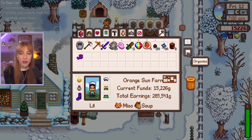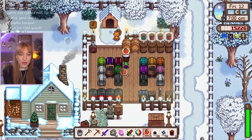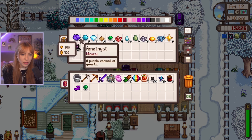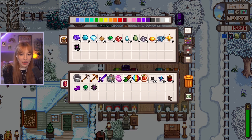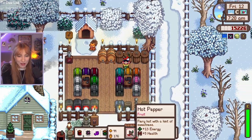Do we have any other geodes we could open? We could take some geodes and see if we can do more on our museum as well quickly. Are any of these needed to be donated? Oh, emerald. I could take a void essence to the wizard as well. And we'll grab these.